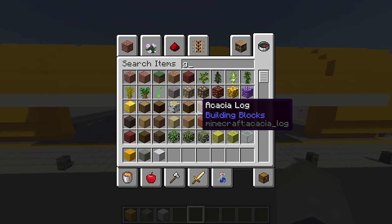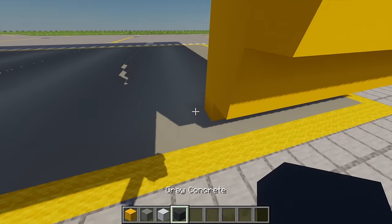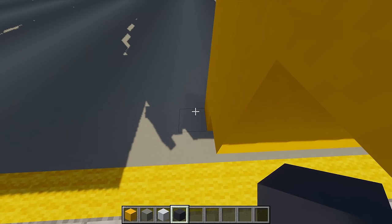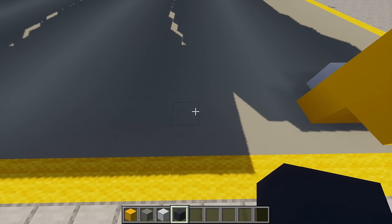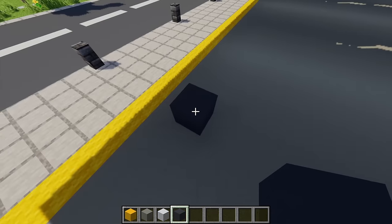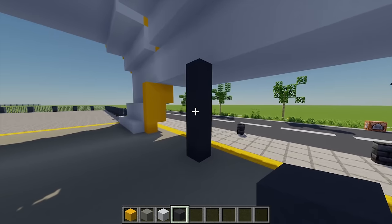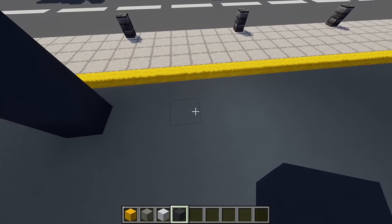Next up for some windows: grab some gray concrete and move to the right-hand side. From this point, leave a gap of six blocks, and on the seventh block place one gray concrete. Build this up five blocks high in total, then repeat this another three more times.